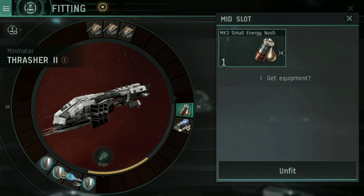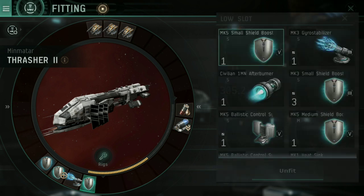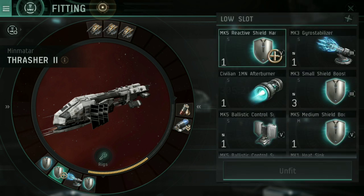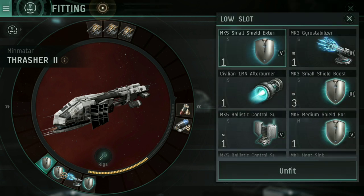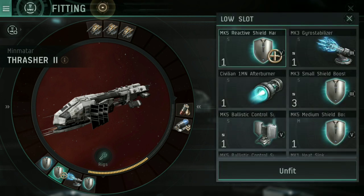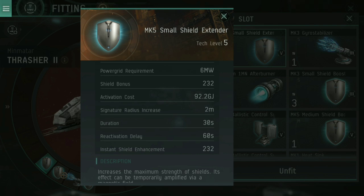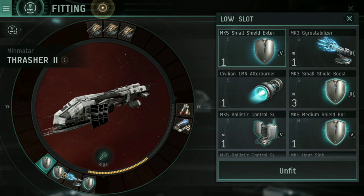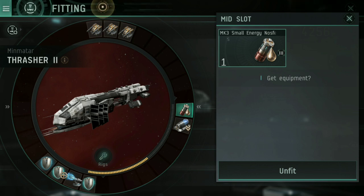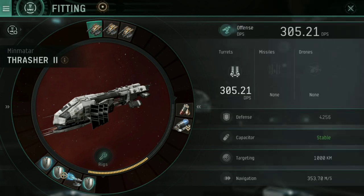In the medium slots, instead of just the small energy Nosferatu — which I can use to power my shield boosters — I now also have the Mark 3 Warp Disruptor again for locking things down. And in the low slots, rather than just the shield booster and the gyro stabilizer, I've now added a Reactive Shield Hardener and a small shield extender. This means my shield is at 1,684 — I can activate the Reactive Shield Hardener to change its resistances, and pop on the small shield extender which adds an additional 232 hit points to my shield. So when I get out into combat, I can run the small energy Nosferatu to drain their capacitor, along with the warp disruptor locking them into position, and run all three shield modules to make myself incredibly survivable while hitting them with 305.21 DPS — a hefty amount of damage.